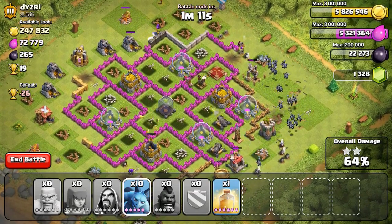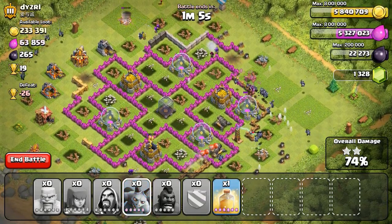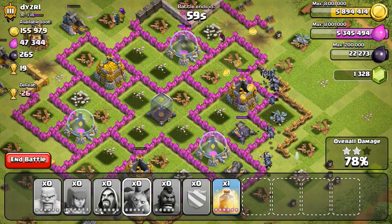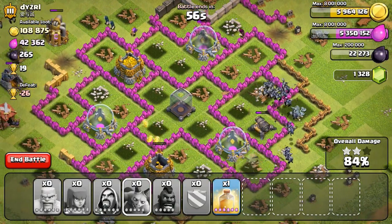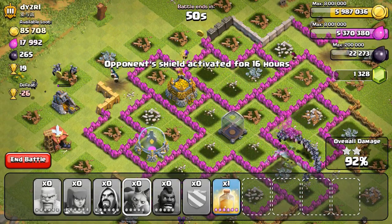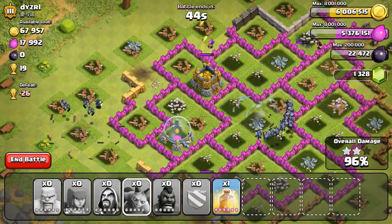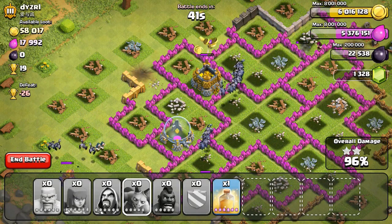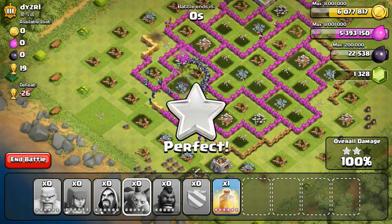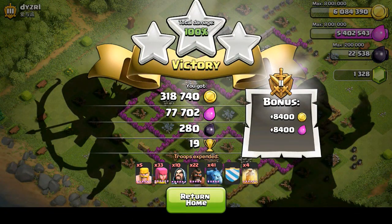I also had 41 minions to spread out around the base, mainly on the right side since the air defense was in the way there. Cannons can't actually attack minions, so I dropped them close to the cannons to destroy them. Once the cannons were down there was really nothing left to kill my wizards, and those minions just went to town on the base — flying straight over the walls, destroying everything and stealing the rest of the loot. This guy had an awesome amount of gold and I got every bit of it.